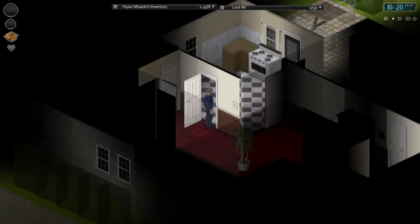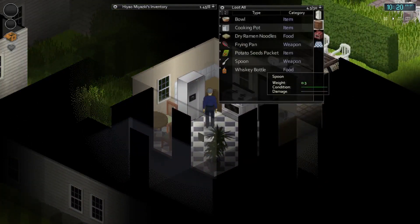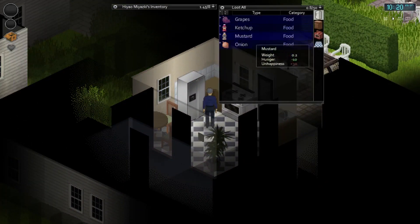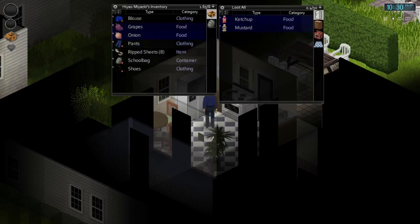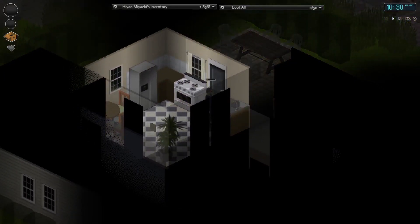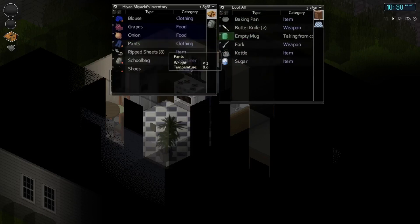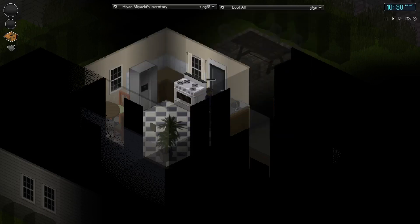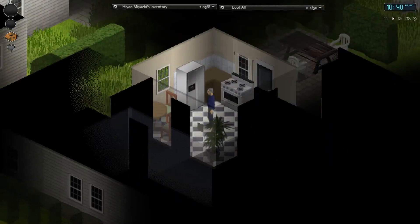Houses look pretty nice - pretty swanky holiday homes and stuff like that. Just grabbing a tiny bit of food, a fresh onion. Taking a drink as well - I want to get hydrated before I go. Let's take a mug and fill that up as well, and I'm pretty good to go and explore.